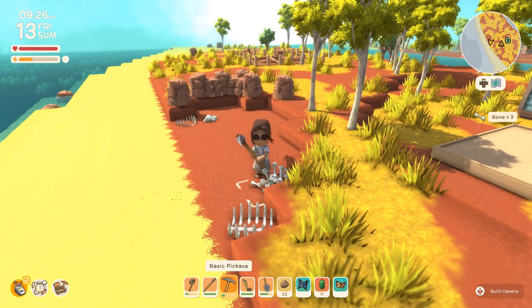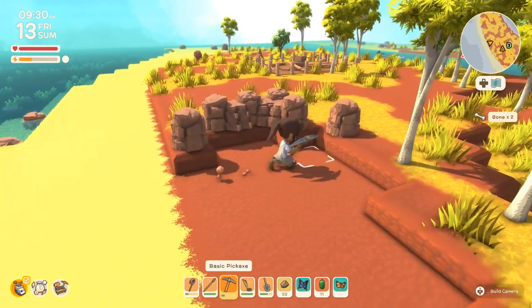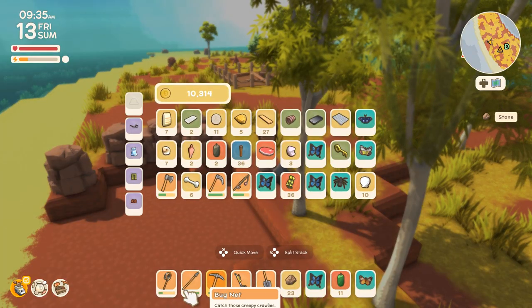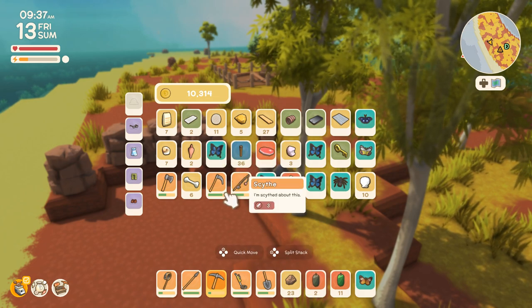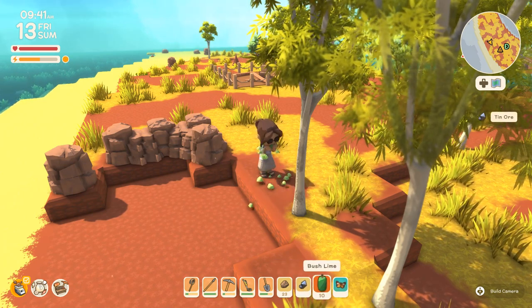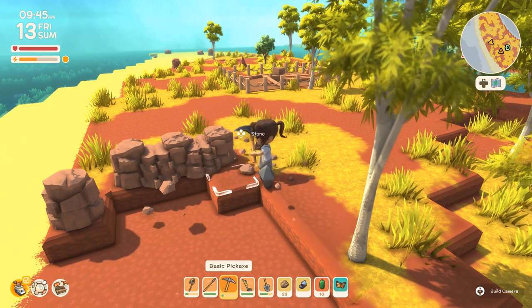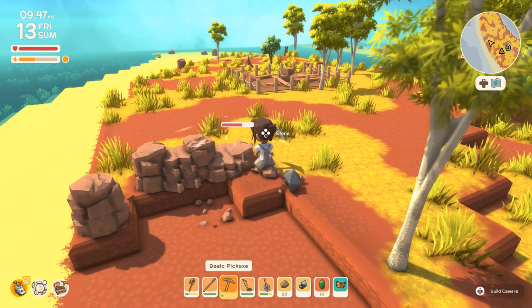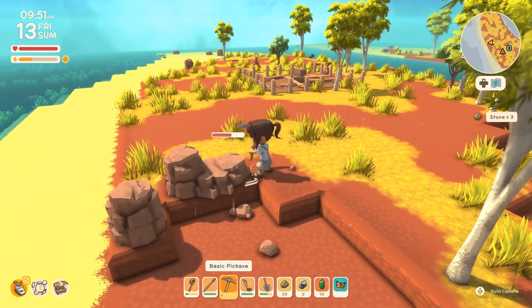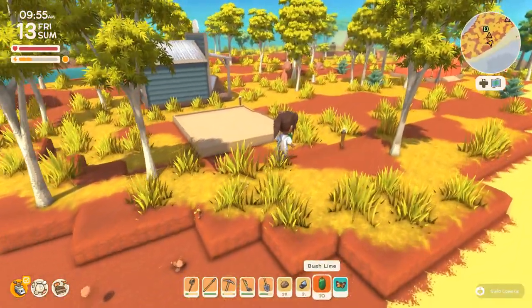The dingoes will eat my chooks when I get them and they will raid our little farm, so I hate to do it, but we've got to clear this out. Let's get some more cooked bush limes so I have proper energy for all these tasks. If you're full, your stamina will actually restore slowly over time, which is great since we're going to be clearing trees and hopefully planting bush limes and gum trees.